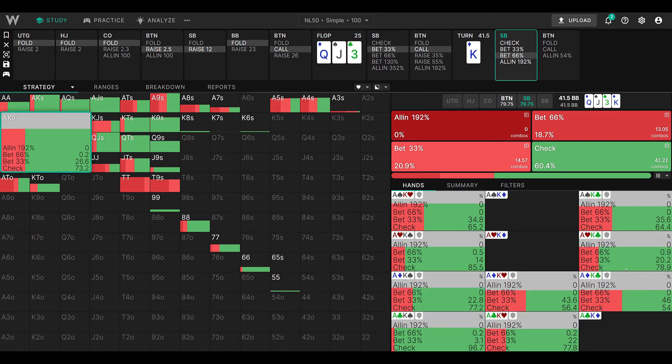Looking back, other ace-king combinations are betting more — for example, ace of diamonds king of clubs or ace of diamonds king of hearts seem to be betting 43–46% as opposed to 35%. I assume that's because of the ace of diamonds as a blocker to the nut flush. But we don't have that hand — we have ace of spades king of clubs — so we should have stuck with checking or betting a third.